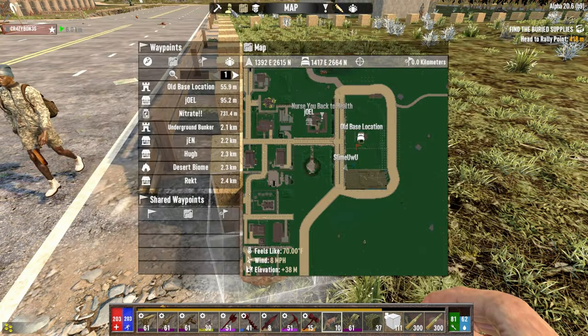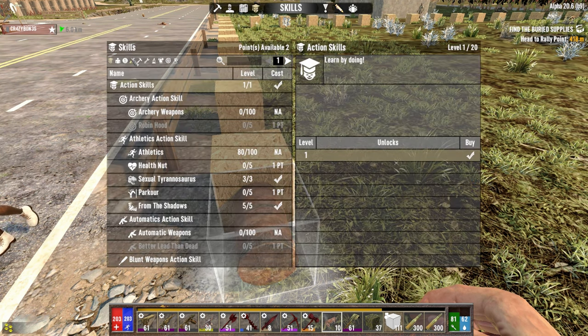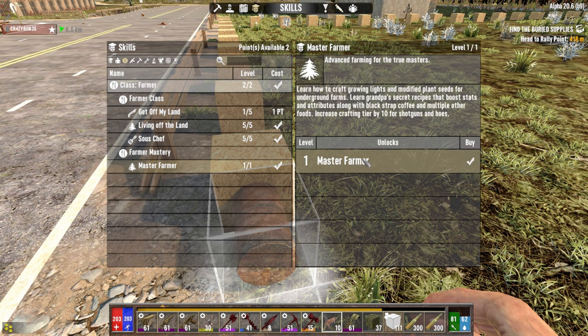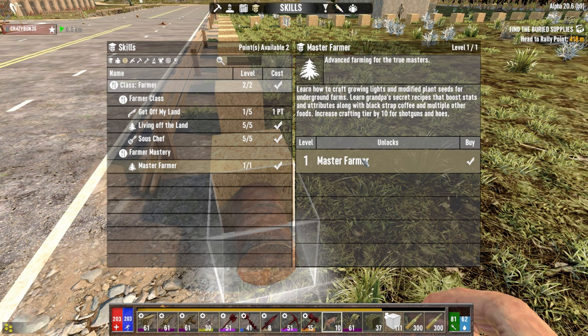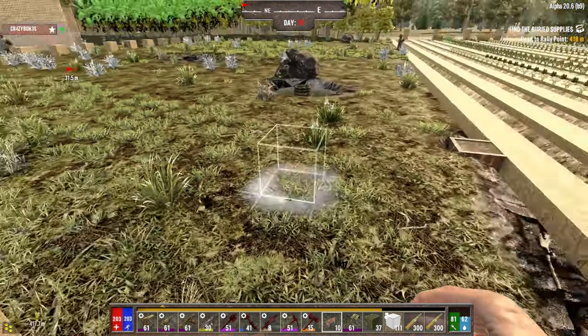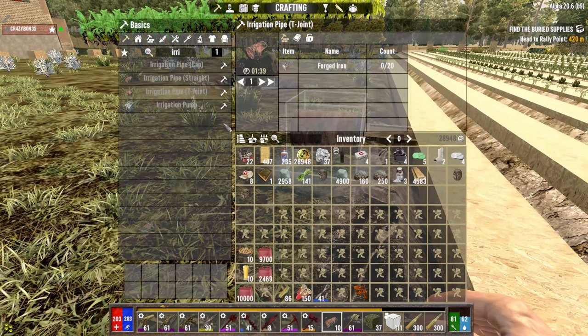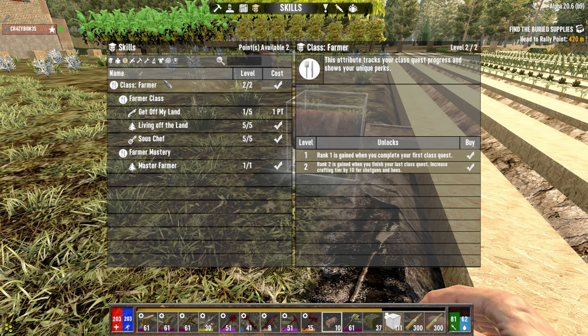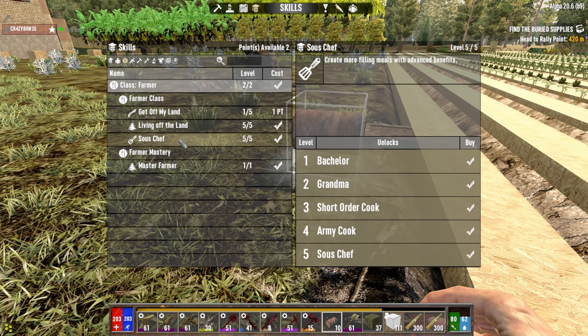Here you can see where it is in the skill book. I go down into the skills, then go to farmer, and then it's under master farmer and you have to unlock all this stuff. You have to get all the way there and then you can make the underground stuff and growing lights for indoor farming. But you can already use the opacity blocks and make a farm without dealing with all that.